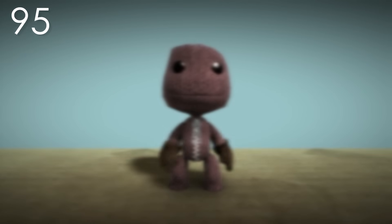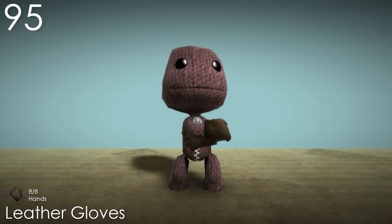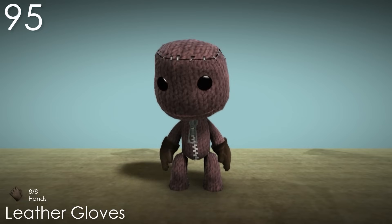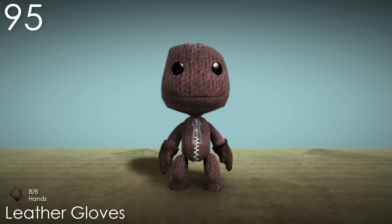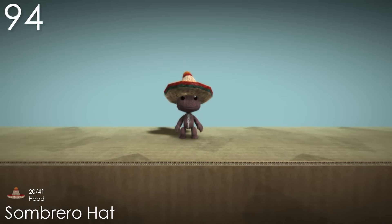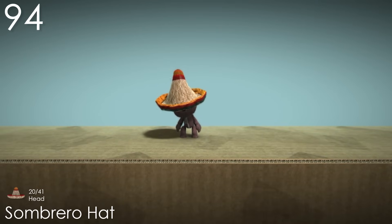Number 95: Leather Gloves. This is surprisingly the only pair of gloves in the entire base game, so for that reason alone they're quite good, as gloves are a pretty versatile piece of clothing. These gloves in particular work quite well for what they're designed for, making Sackboy look like he's about to be hard at work. Number 94: Sombrero Hat. A very fun and recognisable design — seeing Sackboy wearing big hats is always amusing, and this one is perfect for that. The texture also looks super nice, and there's even a variety of colours used too.